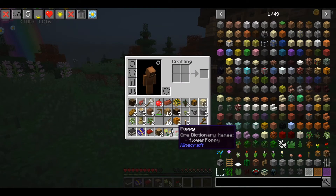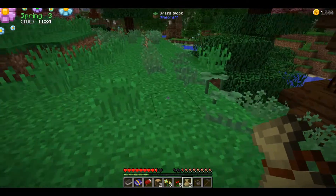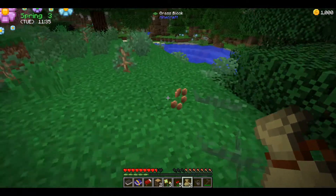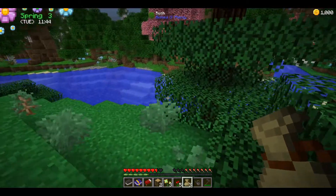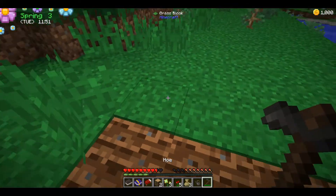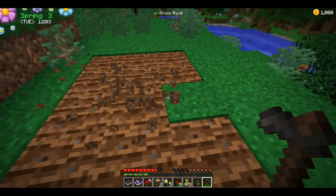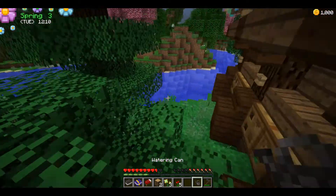I'll plant them just right outside Jade's area — a nice three-by-three. Here are some seeds I can't use because it says 'can't be planted — buy seeds from the shop instead.' I don't know why they even drop seeds you can't use, but it's just a bit annoying. Then I till, till, and till — so colorful!